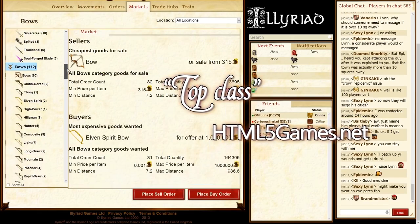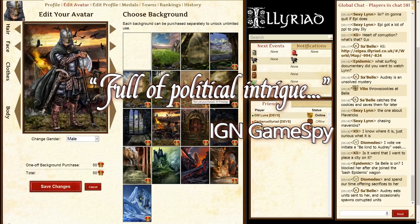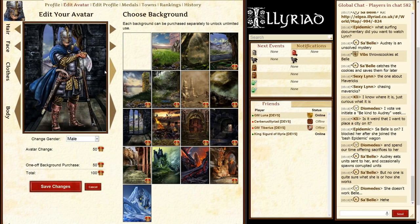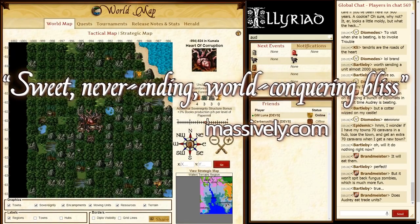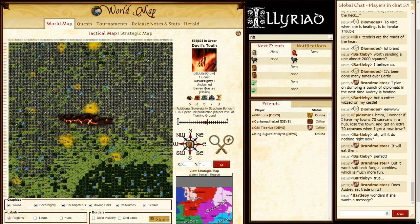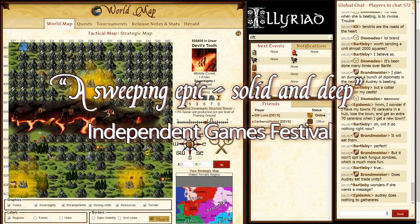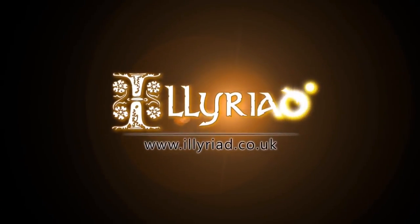Next we're going to talk about Illyriad. It's an MMO strategy game and, in my opinion, aside from Clash of Clans which offsets some complexity with real-time elements, Illyriad is the only serious MMO strategy game out there. If you want RTS-like gameplay and tower defense stuff you'd play Clash of Clans or similar games, but Illyriad is the only one among the Game of War-type copy-paste games that actually takes itself seriously. It has hundreds of units, crafting, a player economy, an actual interactable world — it actually feels like both a strategy game and an MMO. I honestly don't think any other strategy game out there does it right.